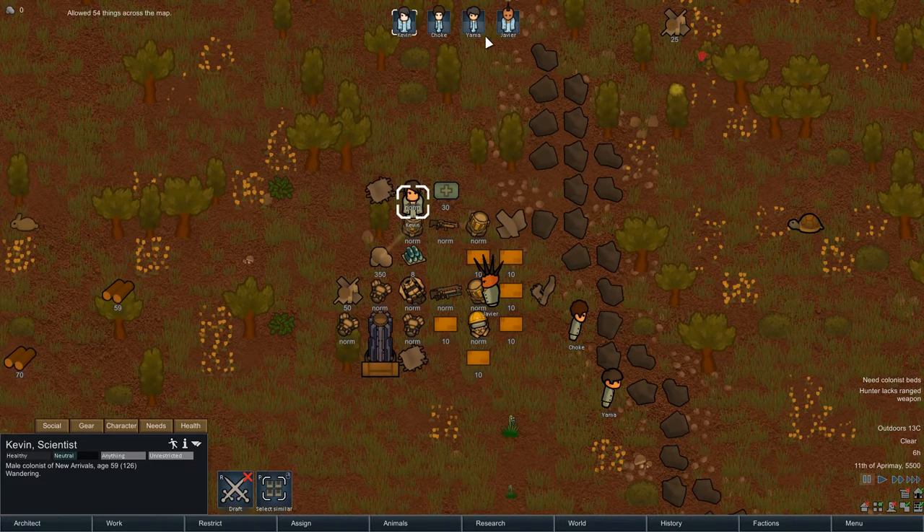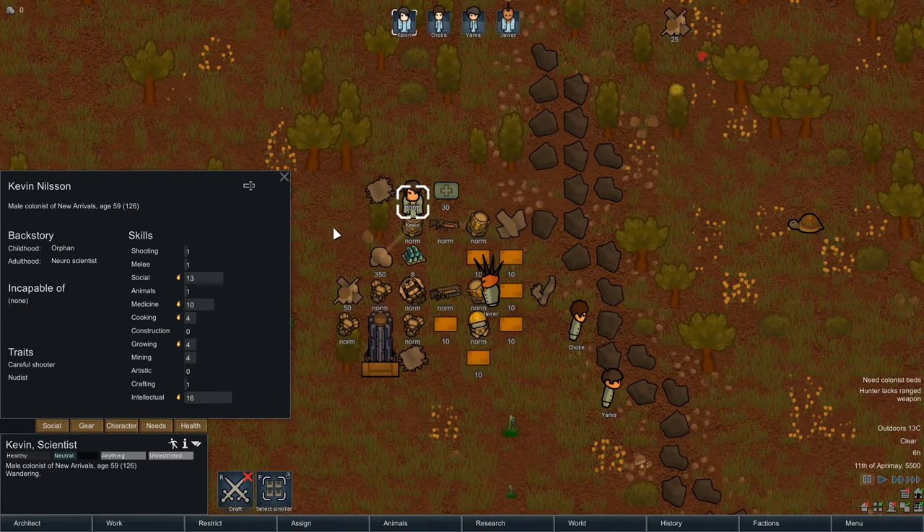We've got Kevin, Chogue, Yamma, and Yavie. I'll probably actually change the names of these — if you're watching and you want to be named as one of the colonists, let me know and I will name you. So let's have a little look. Straight away we've got our warden with Social 13 — very good. And you're a nudist — careful nude shooter, excellence or what? Intellectual 16.